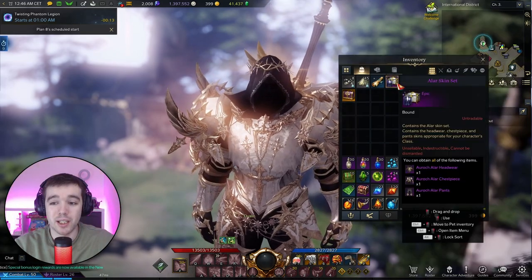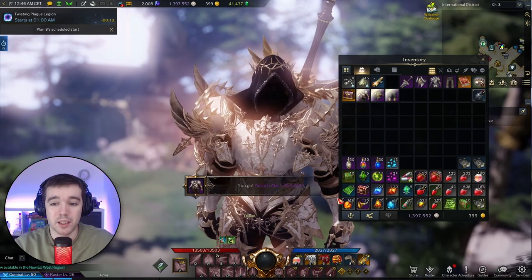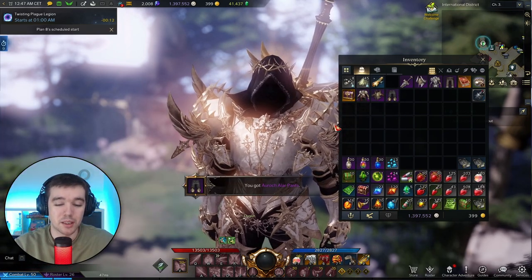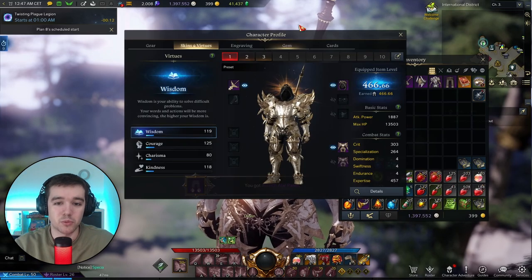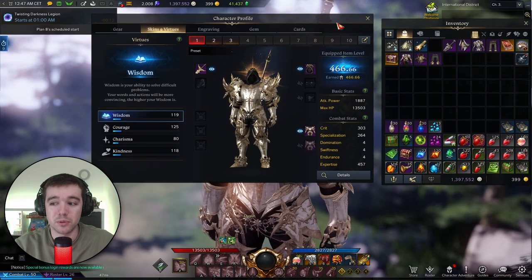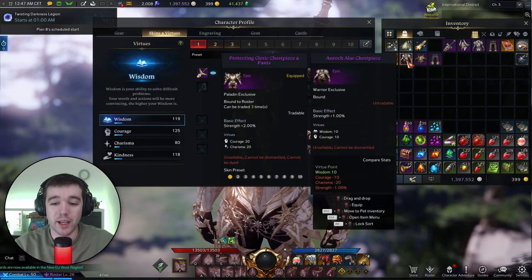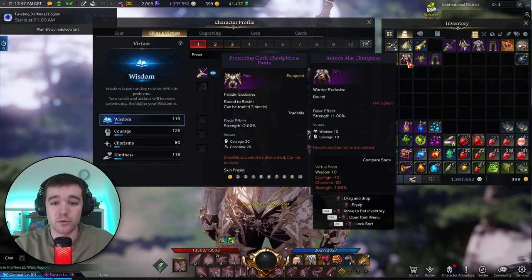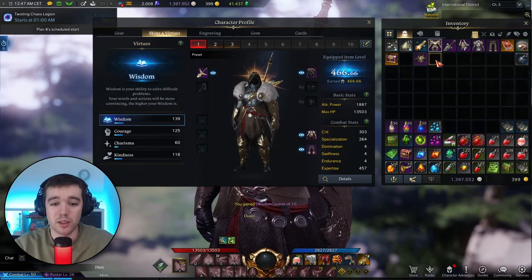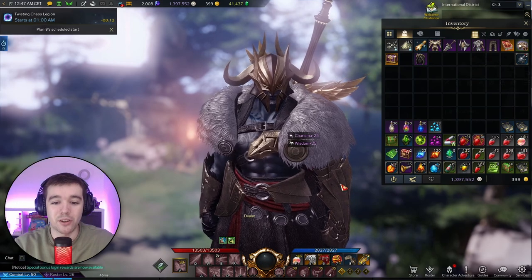So I got this package called the Auroc skin set, and it contains the helmet, the chest, and the weapon. If you don't have a cool weapon skin you'd need to find one or just use your own. Opening it now — we've got the chest with plus one strength, the pants with plus one strength, and the helmet.